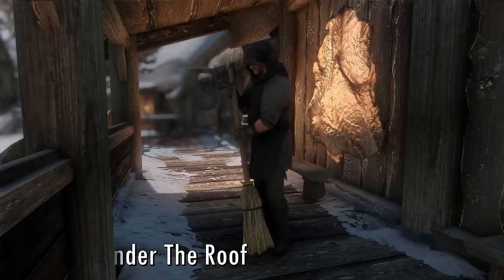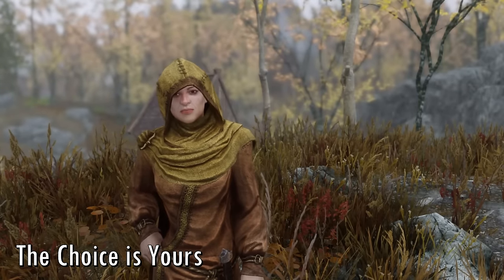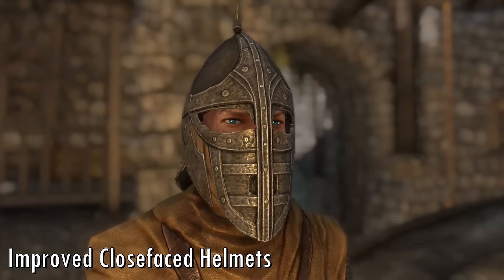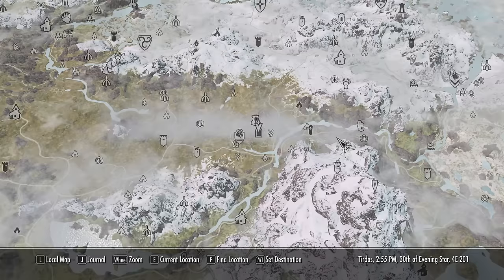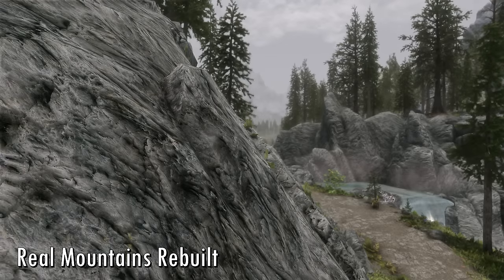No Snow Under Roofs removes snow from beneath overhangs. The Choice is Yours prevents some quests from automatically starting and gives you the choice to deny or walk away from the ones you don't want to do. Improved Closed Faced Helmets lets you actually see NPC faces through the openings in their helmets. A Quality World Map retextures the game's map. Designs of the Nords upgrades the textures of Skyrim's banners. Real Mountains Rebuilt makes mountains look even better.